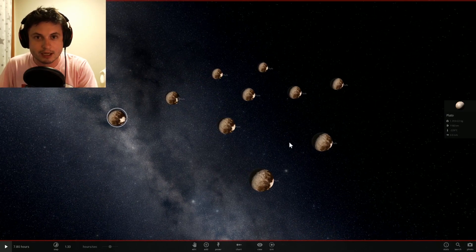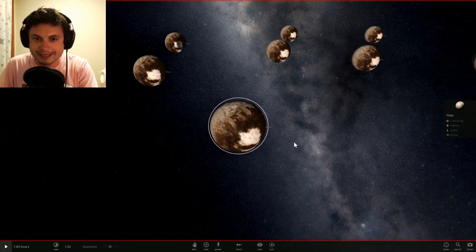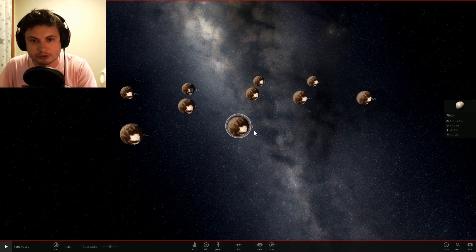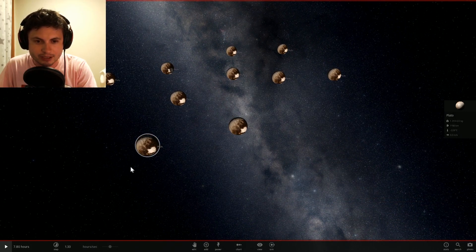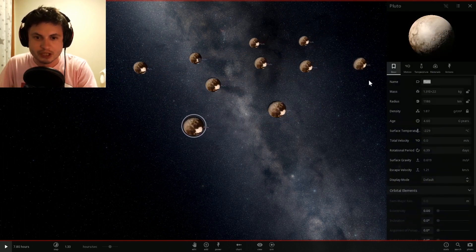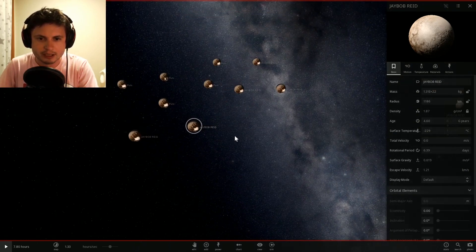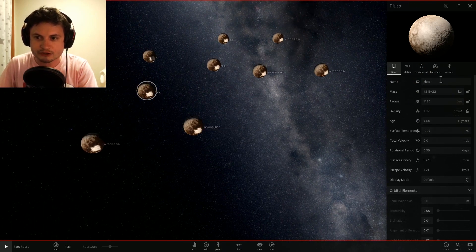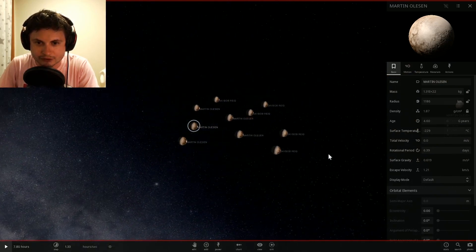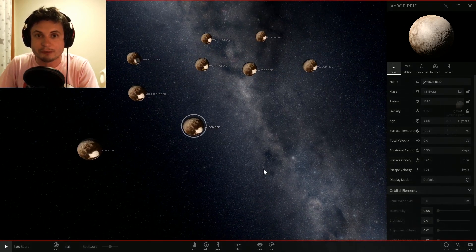I'm going to name five of them after the first person and five after the second person, and whoever is left after all the collisions is going to be the winner of round one. This is going to be a multi-round challenge. The first contestant is J-Bob Reid — he was actually the first person to message me — and the second person is Martin Olsen. They each have five different bodies.